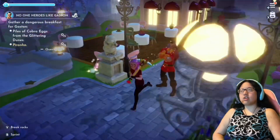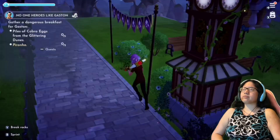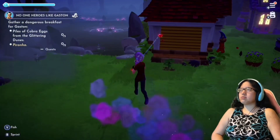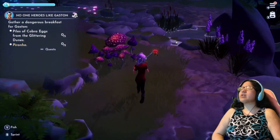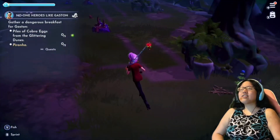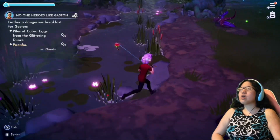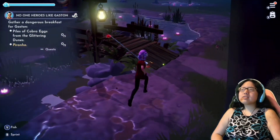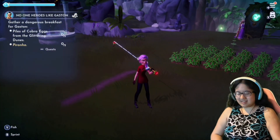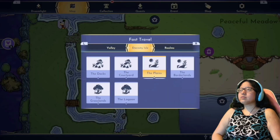I need to get piles of cobra eggs, so I do have to go to the Glittering Dunes. It's a little strange how they let me start his quest not on Eternity Isle — they let me start it on Dreamlight Valley, but yet they still make me go back to Eternity Isle. Also, why are there no fish? There has not been any fish for at least 15 minutes, and fish are never gone for that long. I feel like something is going on with the fish in this game.